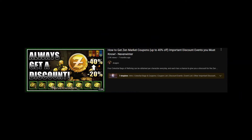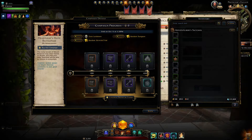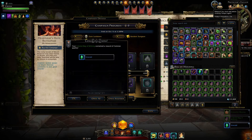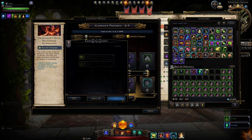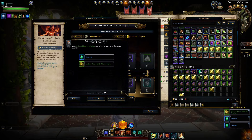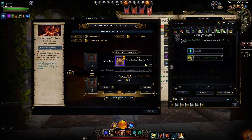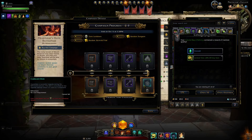I've made previous videos covering exactly how you can get at least 20% off anything in the zen market. The Let's Deal Bags of Refining are simply obtained through invoking every day — you get like four of them. We had to open 67 packs to get the coupon, but it does work for unlocking the premium pass at 2,000 zen. Let's do it — there we go.